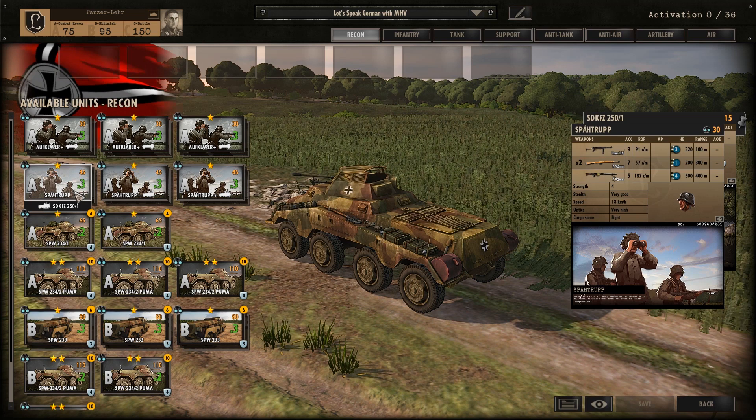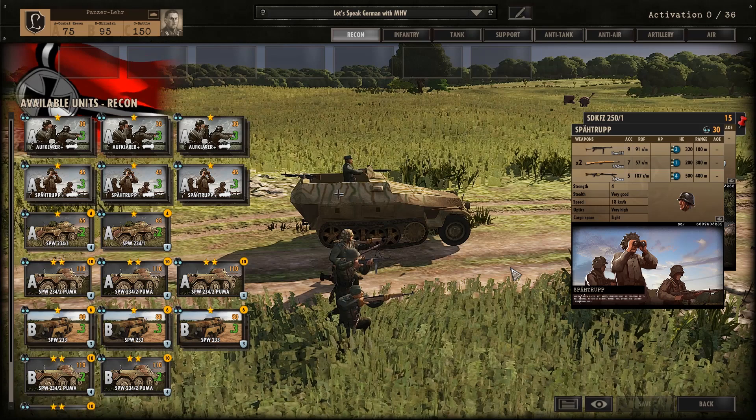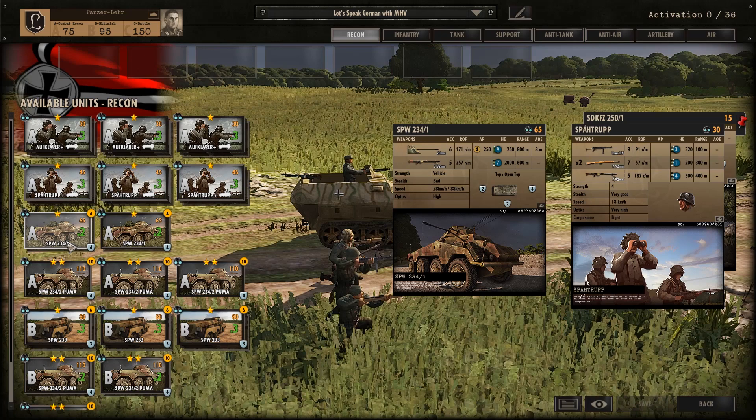Next is the Spätrupp with the Sonderkraftfahrzeug 250-1. Schrägstrich means slash — it literally means 'diagonal line'; Schräg means diagonal and Strich means line. Spät is the German word for 'to scout,' so this is basically a scout team. Trupp is usually a team of two men.